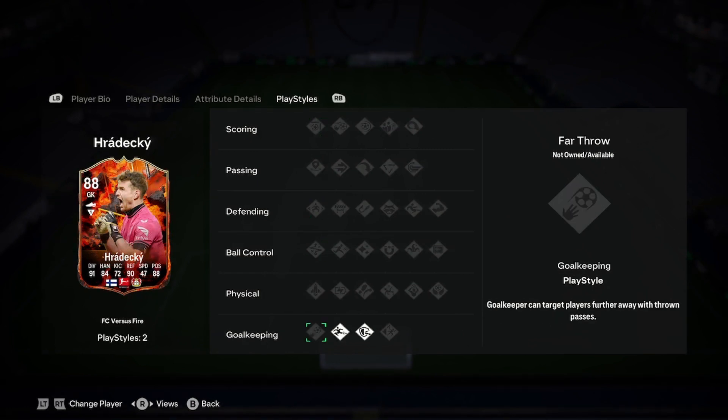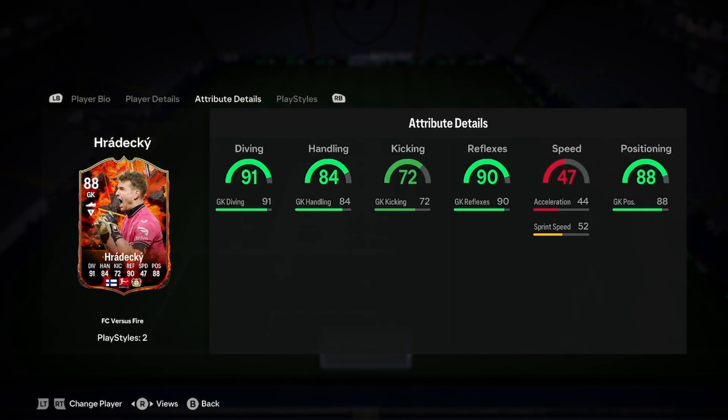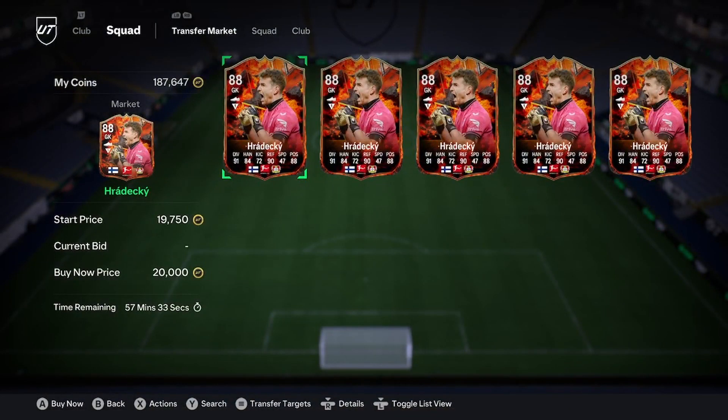Let's have a look at his play styles. He has footwork and cross-claimer. This looks like a very good card, and it's only 20k.